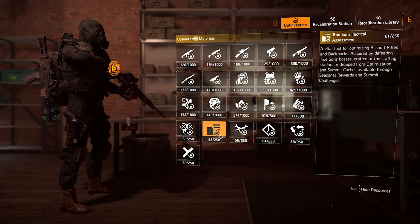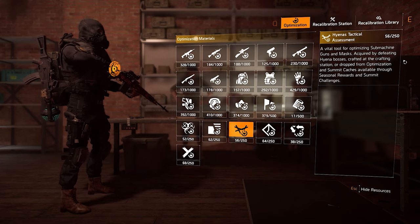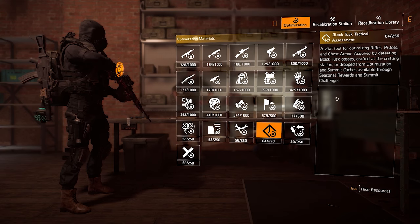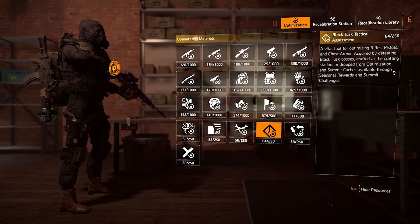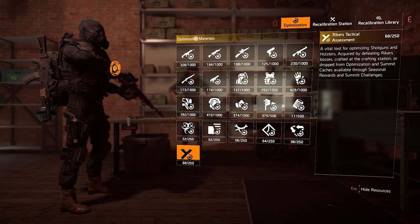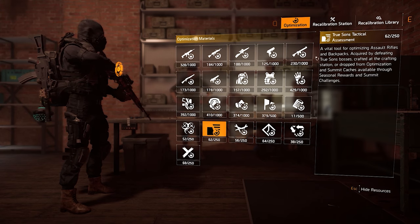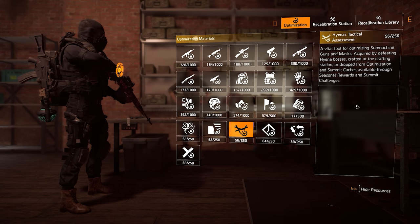Next, we have faction assessments — also called tactical assessments. Each type of gear requires a different faction assessment to optimize. For example, assault rifles and backpacks need True Sons assessments, but SMGs and masks require Hyenas assessments. These drop from bosses of their respective faction, so True Sons bosses drop True Sons assessments. Bosses here means bounty targets, open world bosses, and mission bosses — named enemies are not considered bosses, which is a bit confusing, but that's how it currently works.